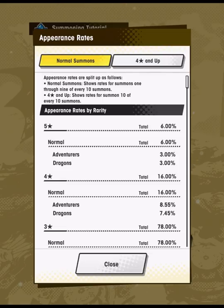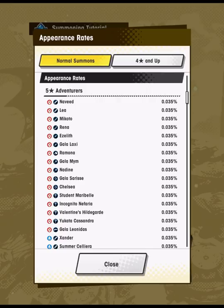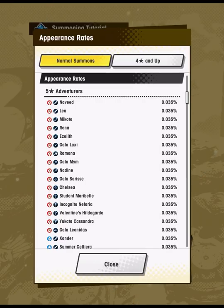On this showcase everything is at equal appearance rates among 5-star adventurers and among 5-star dragons, so essentially a level playing field — nothing has a higher appearance rate than anything else. Likewise for 4-star adventurers and dragons, and then for 3-stars. It's totally random what you get, but the fact that you can retry unlimited times means you have a good deal of control over what you end up with if you have the patience.